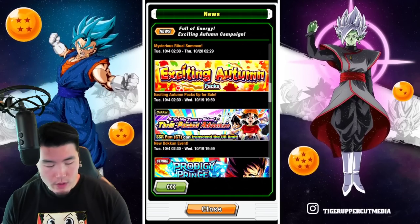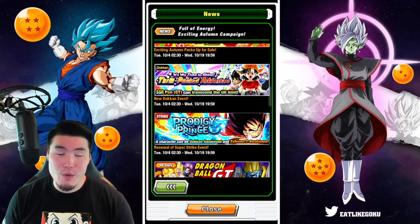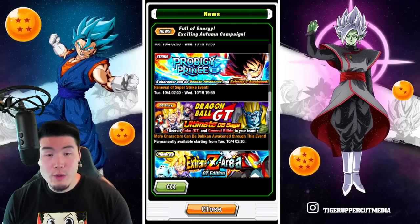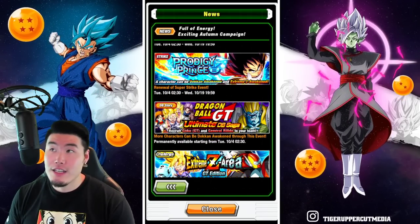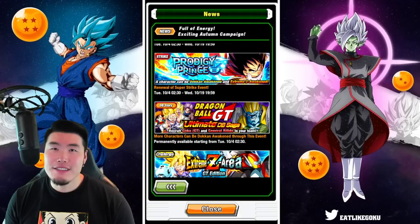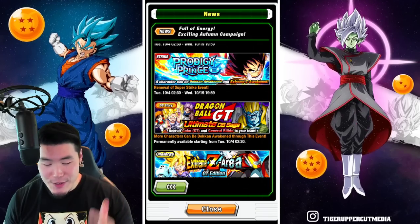And an Exciting Autumn ticket pack which includes tickets for the Pan Dokan Festival banner. Of course, we have the new Dokan event for the Pan. And then we have a renewal of the Kid Vegeta Super Strike event where he gets a Dokan Awakening as well as an Extreme Z Awakening. We also have two new characters that can be awakened from this story event — the Tech GT Goku, and also the AGL Hyper Metal Rildo — or maybe it's SDR. Either way, we got a Rildo and a GT Goku getting Dokan Awakenings.